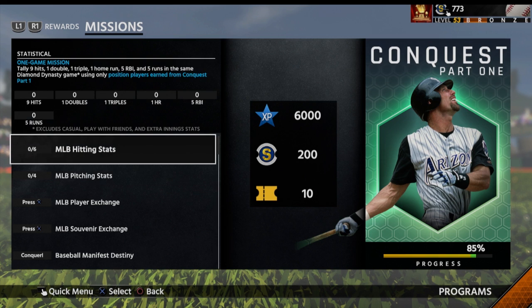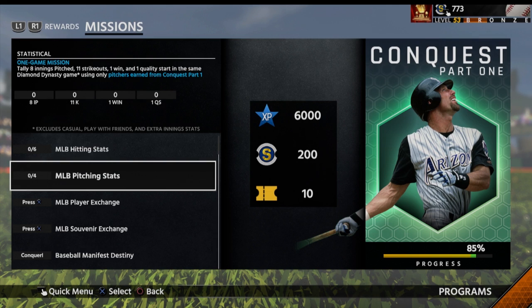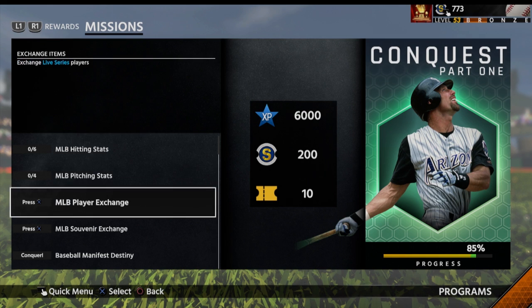Now what comes up next - the last portion - is the MLB hitting stats: nine hits, one double, one triple, one home run, five RBIs, and five runs in one game with players earned from Conquest Part One. For MLB pitching stats you've got to pitch eight innings, get eleven strikeouts, one win, and one quality start in the same Diamond Dynasty game using only pitchers earned from Conquest Part One. We also have to do an MLB player exchange and an MLB souvenir exchange.